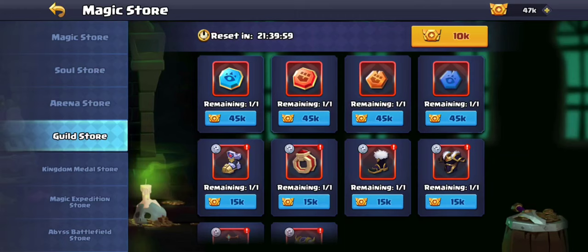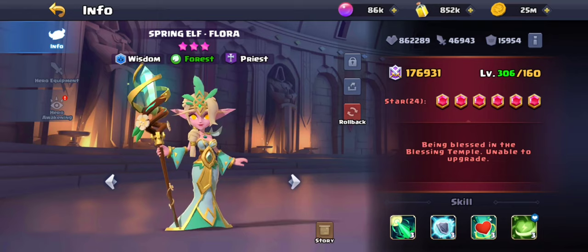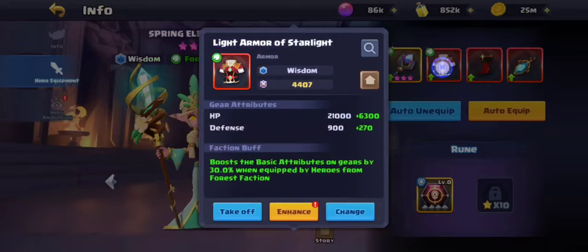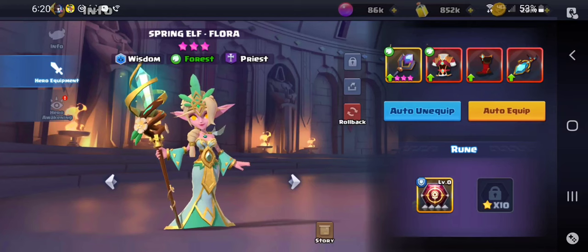In the guild store: starting out you won't have the red tier items. Do not upgrade anything that isn't red. Red is the last tier you can get and the only truly useful tier. Don't upgrade gold, green, or purple items. Don't upgrade anything until you start getting red gear — and you will start getting it eventually.